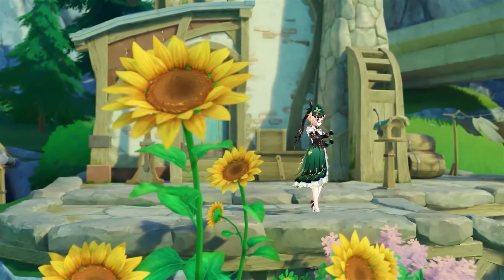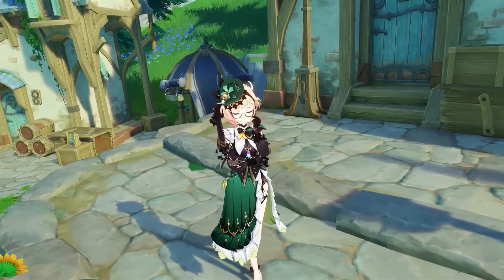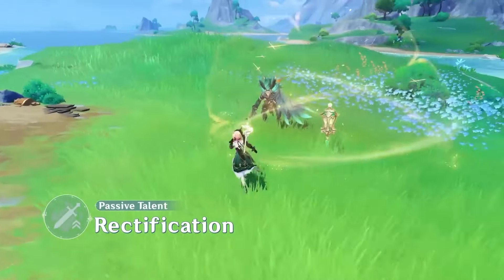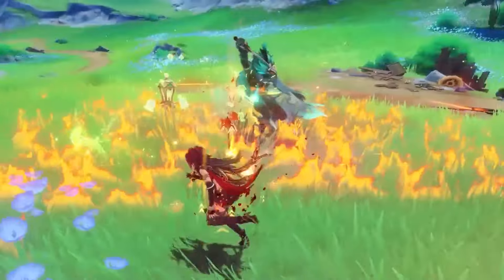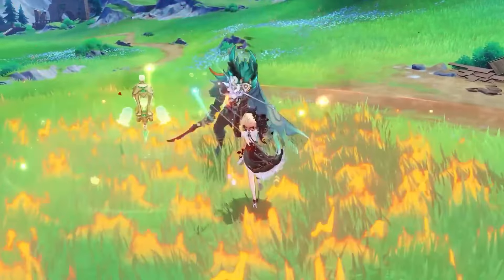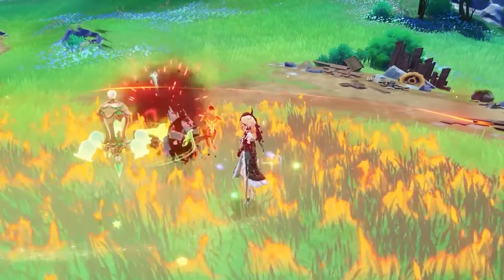Through her unique distillation process, Emily can extract a plant's most potent essence. After unlocking the talent Rectification, damage dealt by Emily to Burning enemies will increase by an amount based on her attack. There is a limit to the damage increase that can be gained in this way.